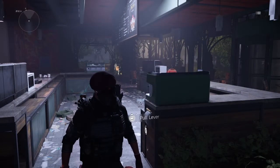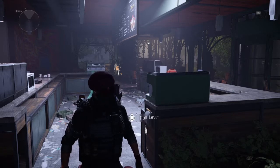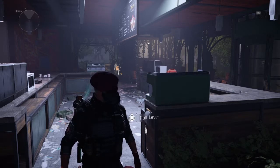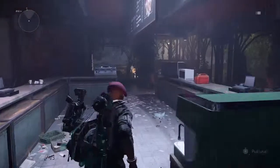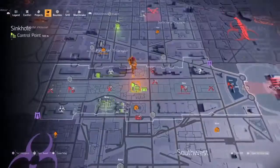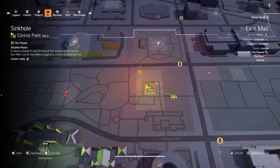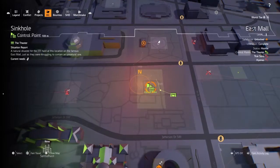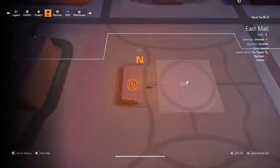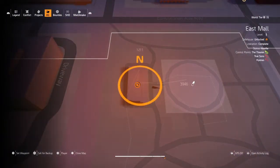Hi guys, this is the Viper Stealth and in this video I'm going to show you how to spawn the hunters for the Death, the Cross, the Diamond, and the Phantom masks. The first thing you want to do is it's got to be at night time. You need to fast travel to the Sinkhole control point in the east mall area, then head outwards and run north to a small coffee shop.